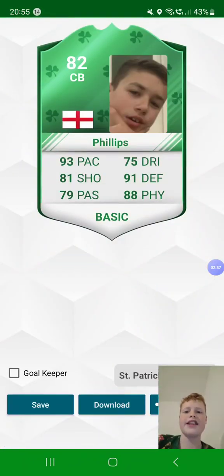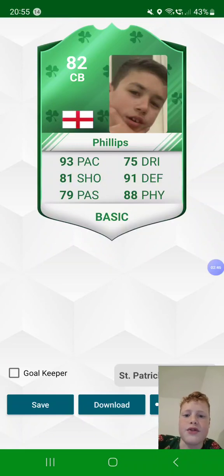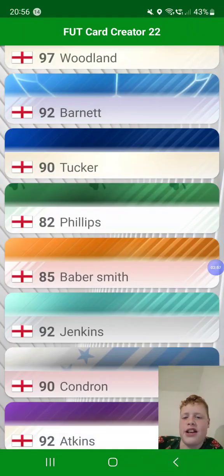Then there is Phillips, centre back — 82, from England. 93 pace, 81 shot, 79 passing, 75 dribbling, 91 defending, and 88 physicality. His slide tackles are deadly and he's a St. Patrick's Day card.